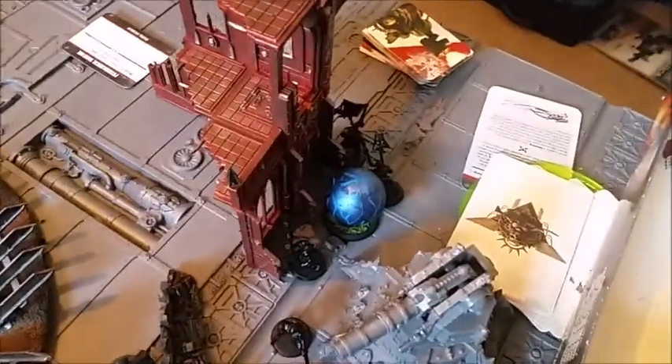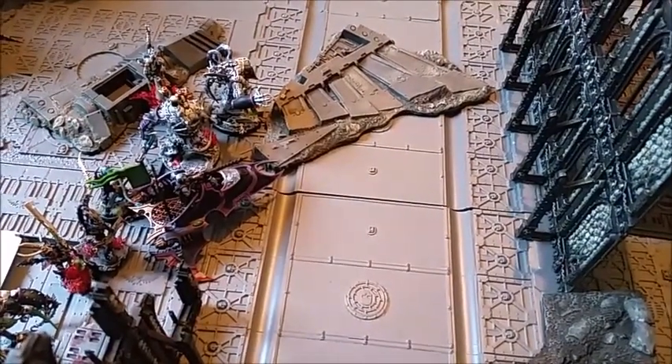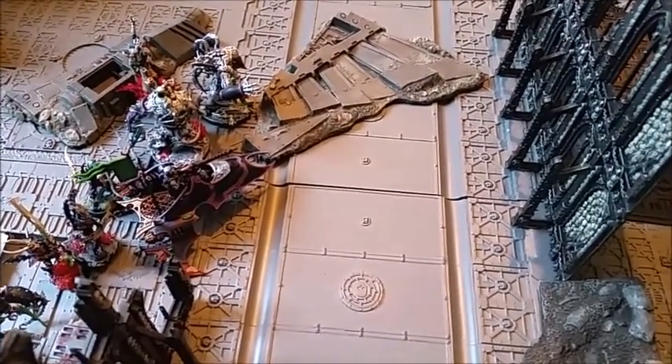Dan scored Secure Objective 1 and No Prisoners for killing the Venom. That puts the score at 7-3 to Imperial Guard. So we're now moving on to Dark Eldar turn 3.